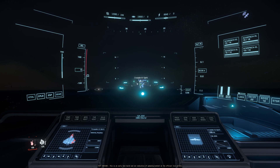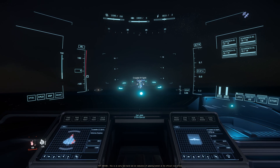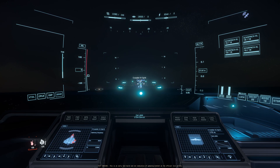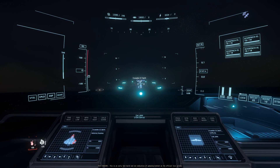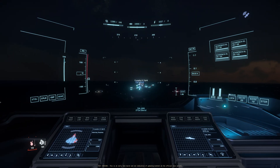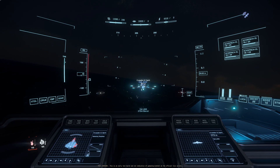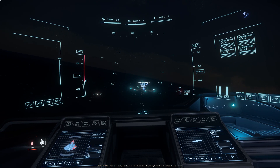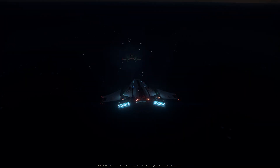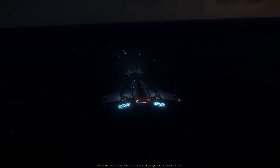If you play Elite Dangerous, you know the sub-targeting there is quite good — you can choose to sub-target every single component or weapon. If you're fighting the Thargoids, you can sub-target the Hearts, which is the only best way to defeat them. In Star Citizen, we do need a good sub-targeting system. Enemy shield is down. Less than 10 seconds once I took down the enemy shield, I disabled this ship — if I shoot in the right place.